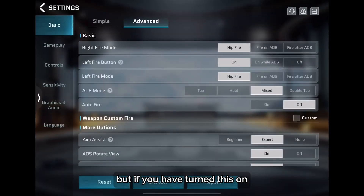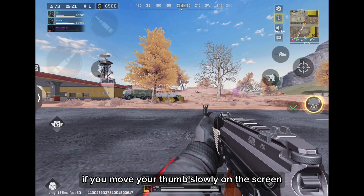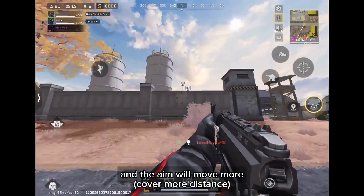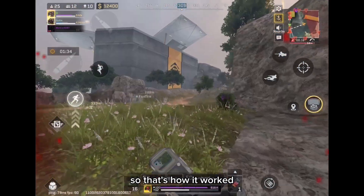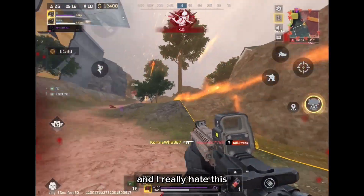But if you have this turned on or set to distance boost, moving your thumb slowly will make the aim move slowly. But if you move your thumb faster, the aim will move much more — you can see it covers almost 180 degrees of rotation.